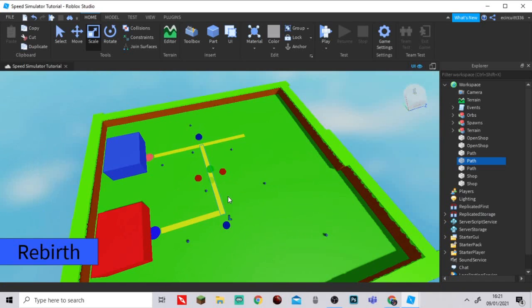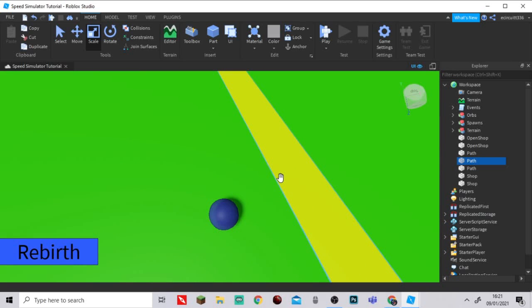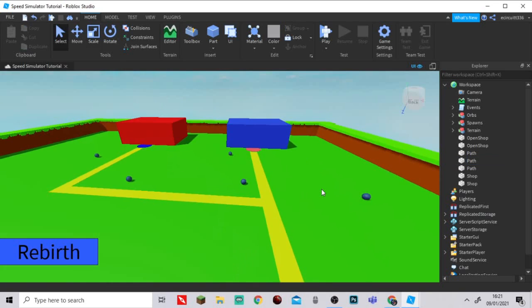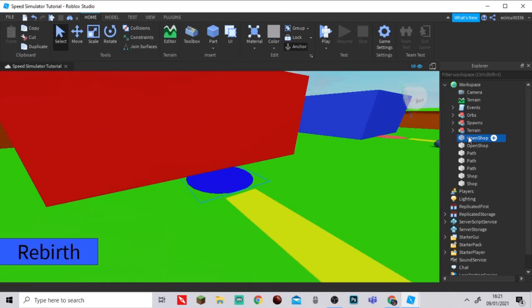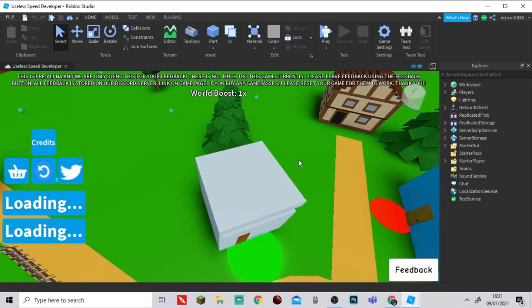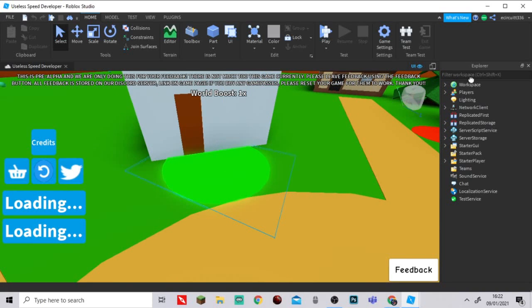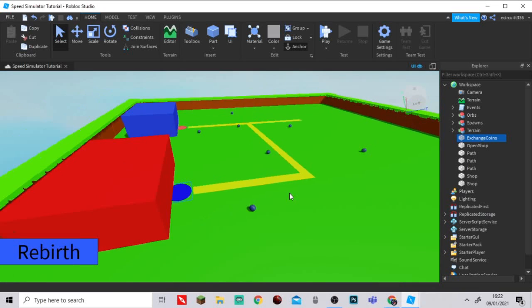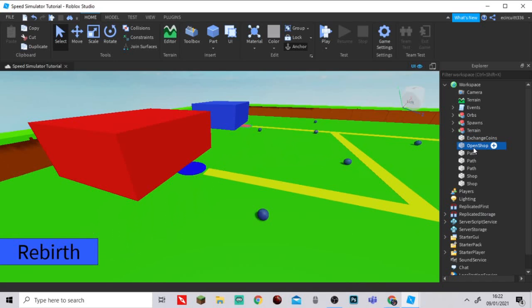Now we're going to click on that and get to work on the scripting side. This second open shop — make sure you're selecting the right one, press F to go up to it. Rename it by pressing F2 or right-click and rename. I'll call it 'CoinPad'. It's similar to the open shop script. We also have an exchange coin script in the actual project.